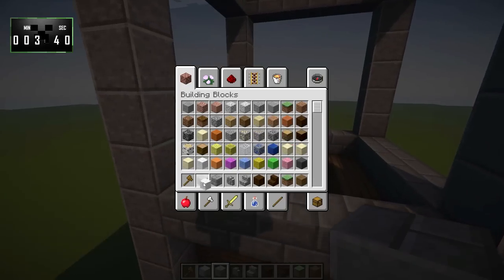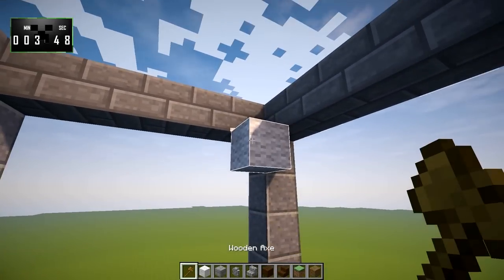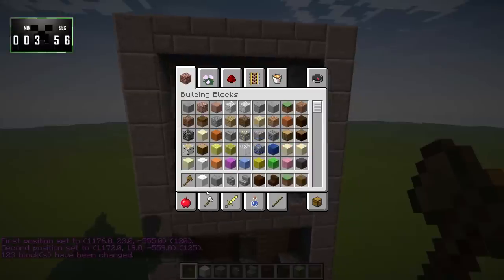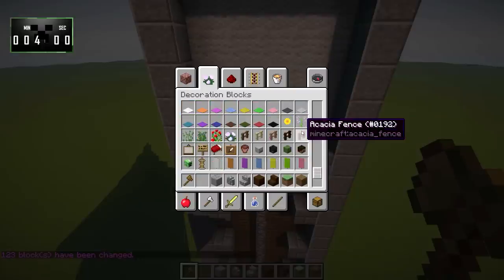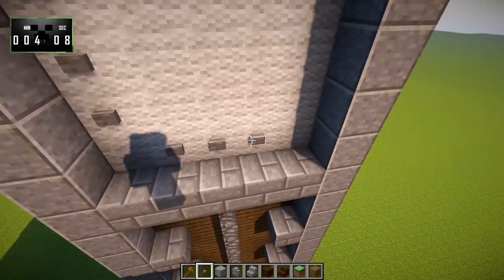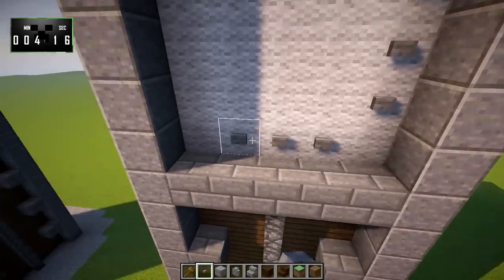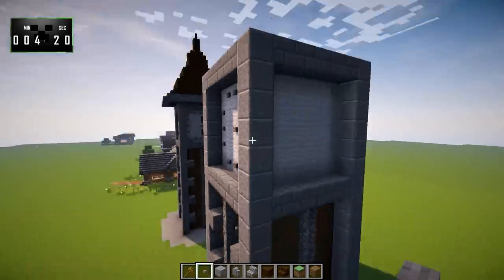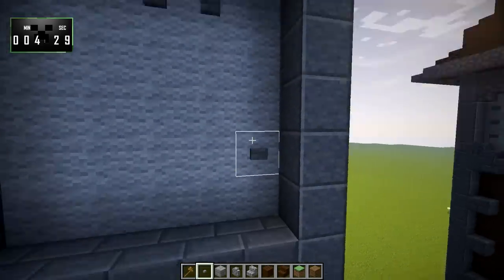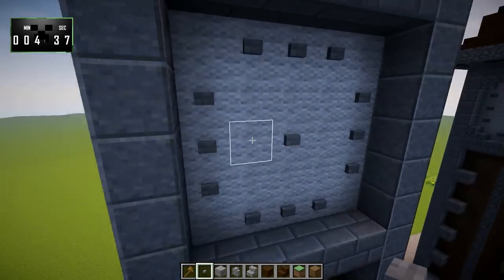I hope you guys are following with me so far — I'm not always very good at explaining these sorts of things when I'm speed building. Now we're going to put wool behind the clock faces. I'm just going to fill in the whole thing in the interest of time, but you certainly wouldn't have to do that — especially if you were building this in survival. Then we're going to take some stone buttons and put buttons like that, one in the middle, and do that on every side of the build.